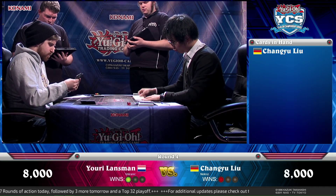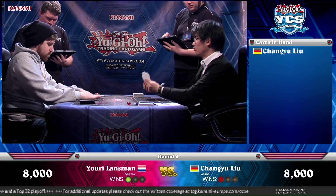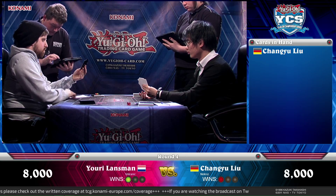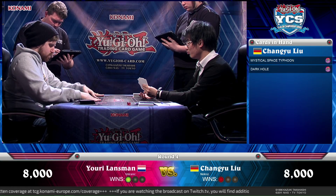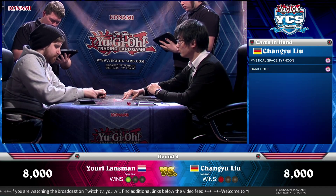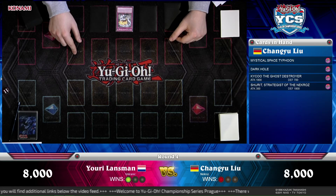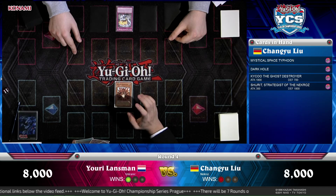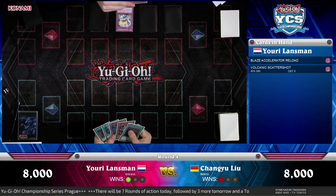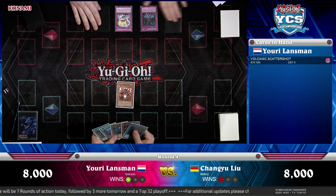So — Shurit, Unicorn, Bryonek, Gungnir, Trishla, Valkyrus, Decisive Armor — just a few targets for Mind Drain. Changyu is ready for game two. Yuri was allowed to go first. He has a Blaze Accelerator Reload and three more back row cards — a Mystical Space Typhoon, Volcanic Scatter Shot in hand, and on the field a Fiendish Chain, a Book of Moon, and a second Blaze Accelerator. The Fiendish Chain is going to stop the search.